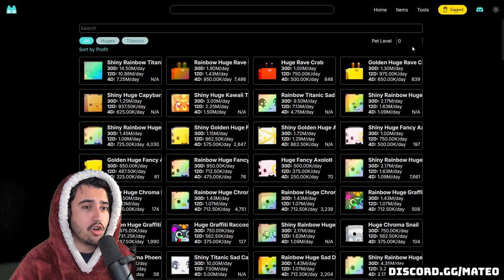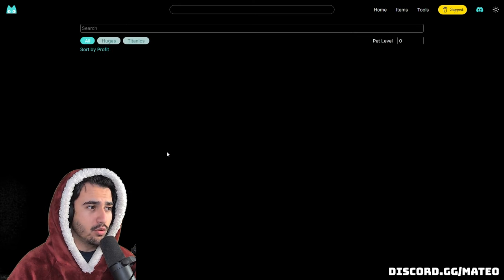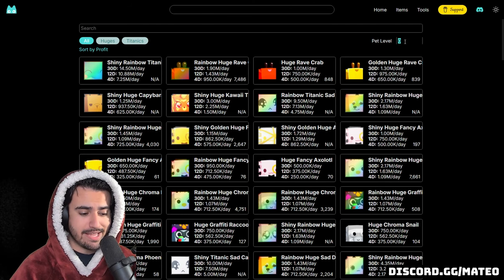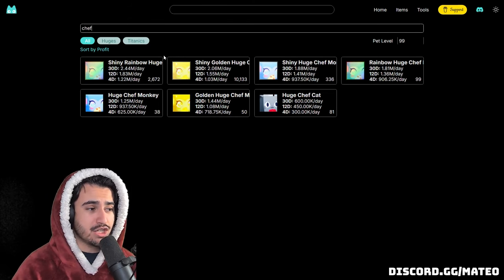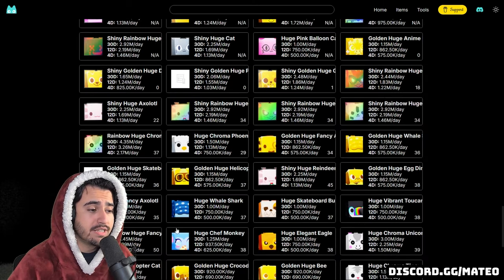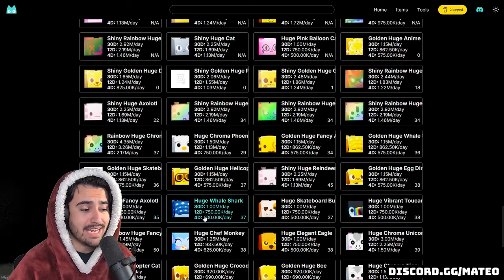If you don't want to use my spreadsheet, there's also a very good tool over on ps99rap.com. Once on the website, go up to Tools, then Exclusive Daycare, and from there you can search any huge or titanic and see how much you'd get every single day in the exclusive daycare. Make sure you put in the actual level of the pet up top. For example, if we look up the chef monkey at level 99, you'll see you make 1.25 million a day, and the bottom right actually calculates how many days it will take to make your diamonds back.